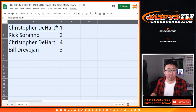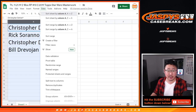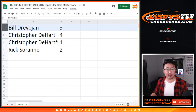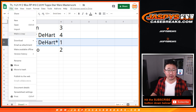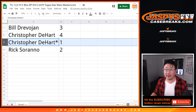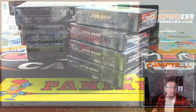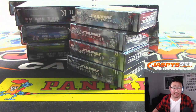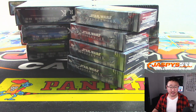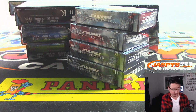Chris with one, Rick with two, Chris with four, Bill with three. Let's do these alphabetically per tradition. So Bill with three, then Chris will do four and one, and Rick will do your second box two last. Let's print out the labels for these really quick, so we can pack them up and have them put into the shipping queue as quickly as possible.